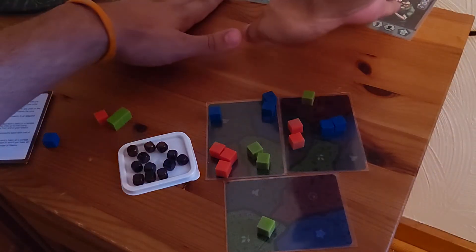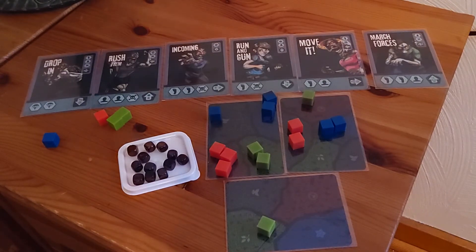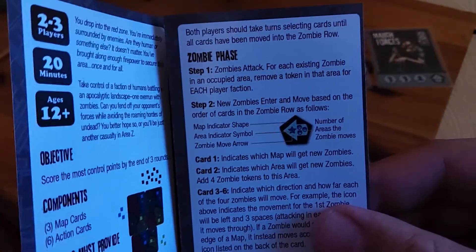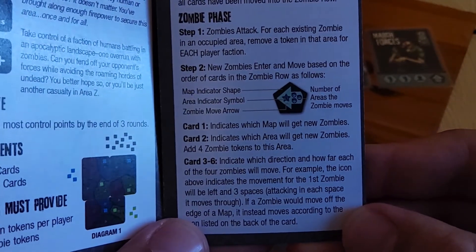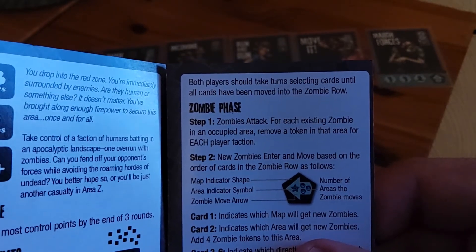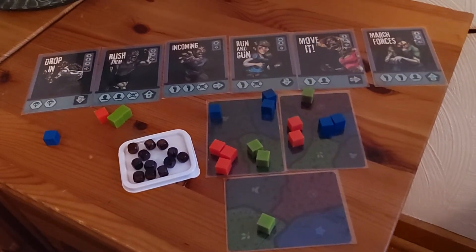I'm going to slide down the cards so all this is in camera view — normally this would be up above. This order has been maintained, and here's why it matters. Cards one and two determine where four zombies show up, and then three to six show how many move and in which direction. But the very first part: zombies attack — for each existing zombie in an occupied area, remove a token in that area for each player faction. There are no zombies right now, so that part's being skipped.